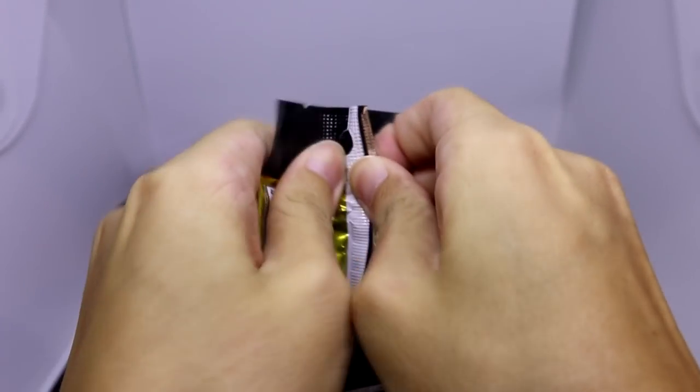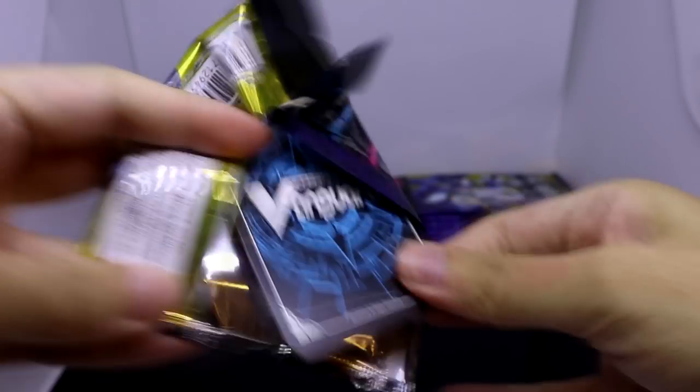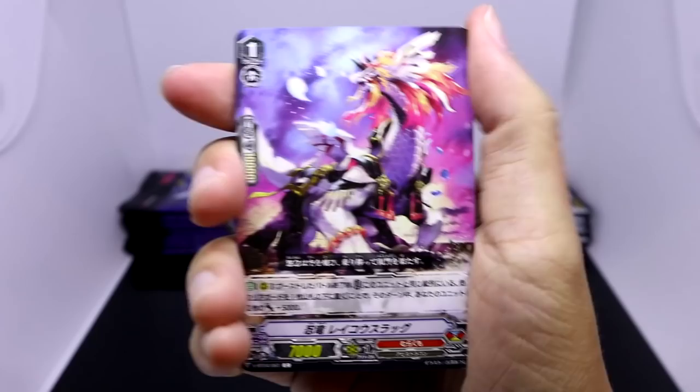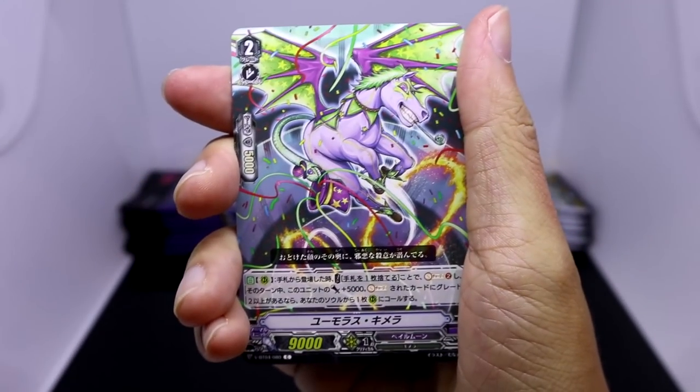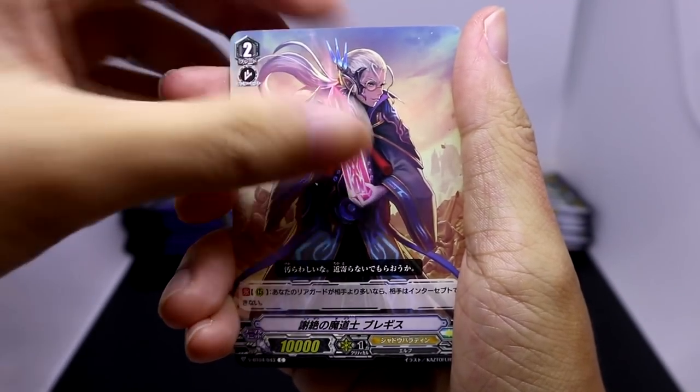So this set, together with today's newly released trial deck Ibuki Koji, finally bring the much-awaited Link Joker clan to the Vanguard V series, which I'm pretty sure a lot of people have been looking forward to, including myself. So am I hoping to get the Link Joker cards? Definitely! Now let's see what we get in our very first pack.